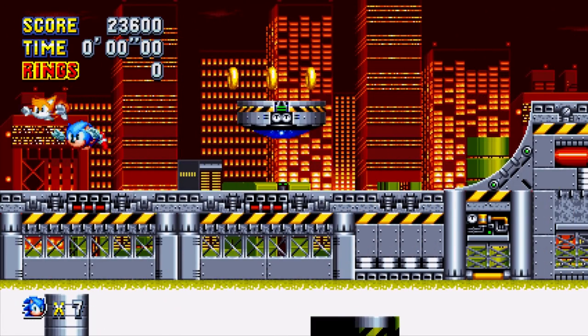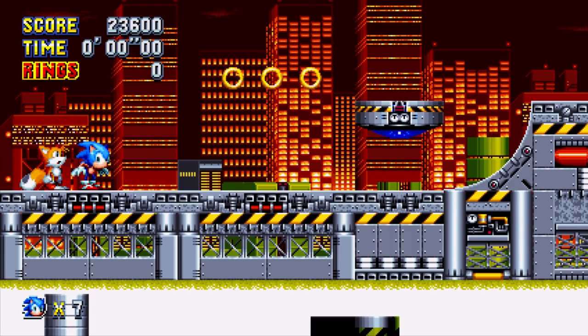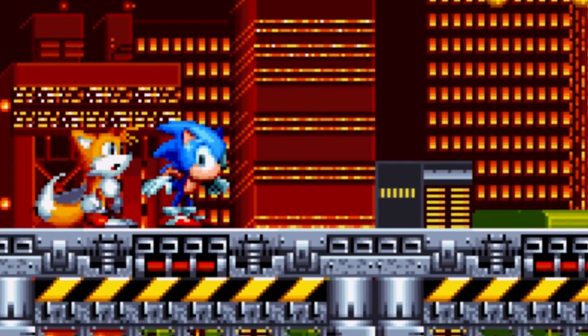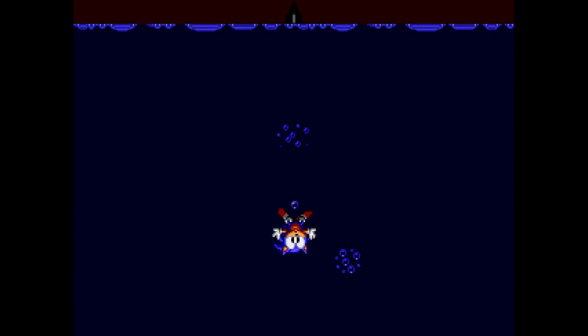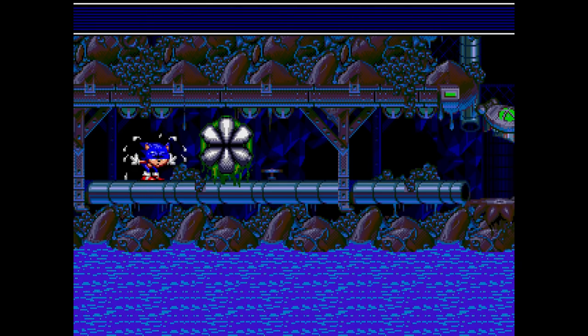At the beginning of Chemical Plant Zone, a seemingly random chemical lands on Sonic's head. It seems out of place, but after a little digging, the origins of Sonic's shake-dry animation can be found. It's a not-so-subtle nod to Sonic Spinball, a pinball title from 1993, as Sonic jumps out of the water at the beginning of the toxic caves.